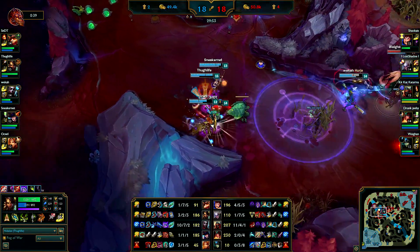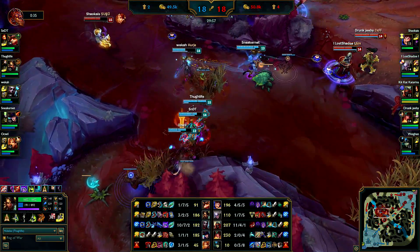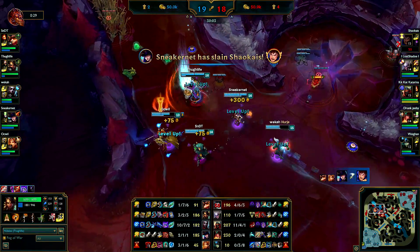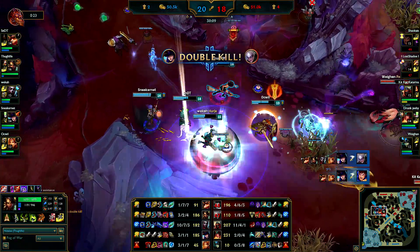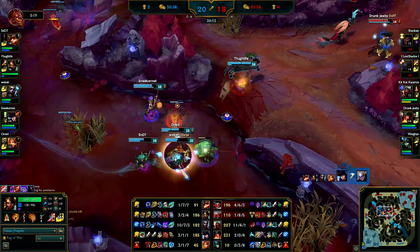Their team is a bit split up - Garen is on the other side. They are gonna surround us but we just need to pick a side and go there with all of us, and we do. It was pretty nicely played. Diana gets CC'd and gets a spear into her face. Caitlyn gets all the kills - so that's pretty nice.